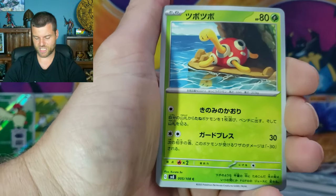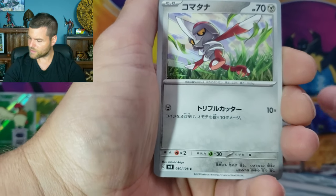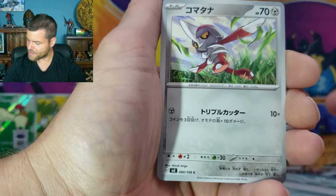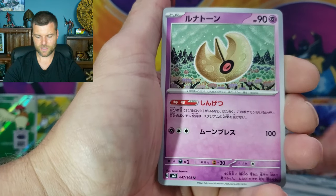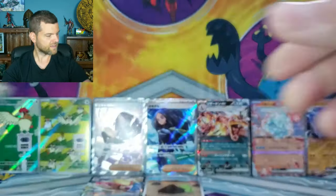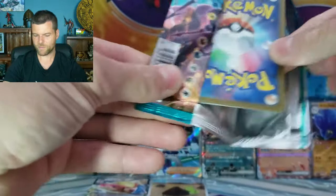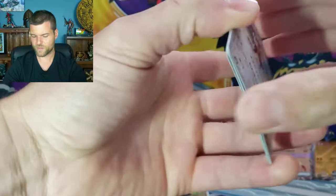Shuckle. Cleffa. Number 80 - Pontard. Lunatone. And Bellabolt - that was Bellabolt. I think the packs just keep coming. I don't know what's going on. I thought we were done until the last three, but I think we've got three more after this one.